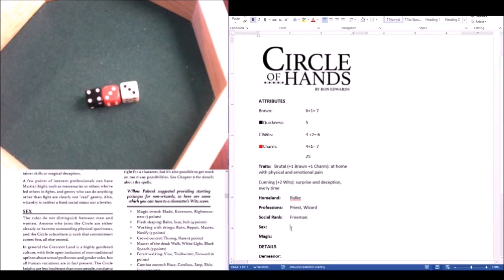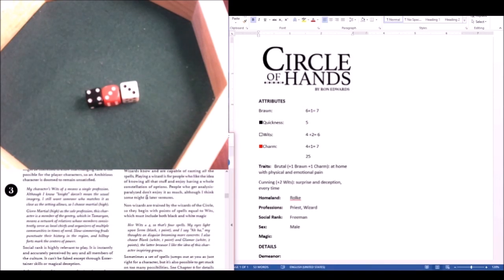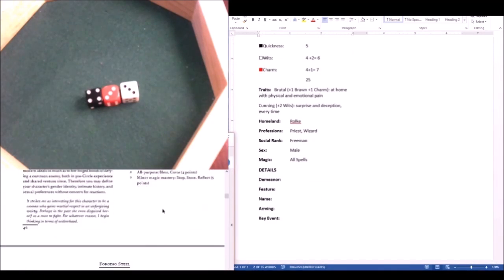For sex, you just pick one — I'm going to put Male. For magic, wizards have access to all spells, so we don't really need to pick specific spells for this character. We'll go with all spells.